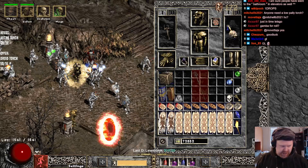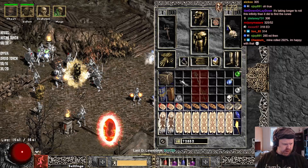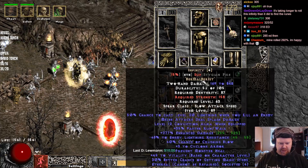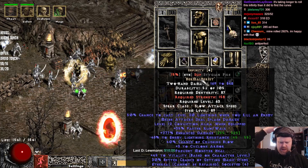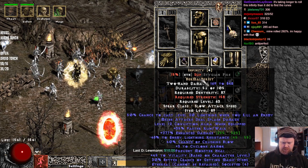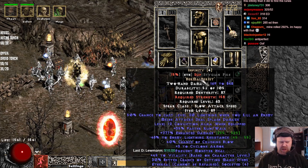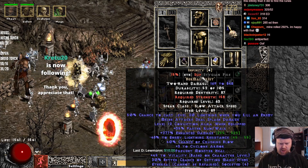If you guys want to guess in chat — let's take a look at what we get. 277 — so pretty much straight down the middle. Actually a little bit below middle. Yeah, like 285 is average, I think. So slightly below middle on this one, but that's okay. We might re-roll this later anyway.